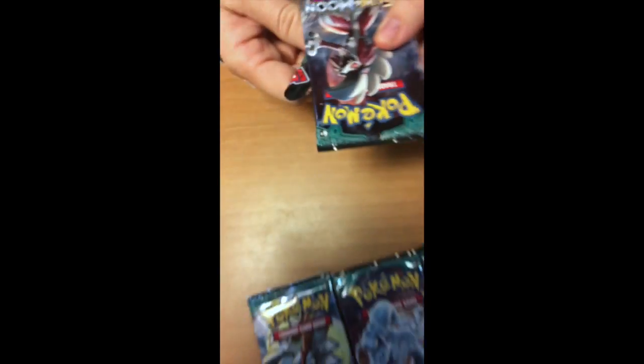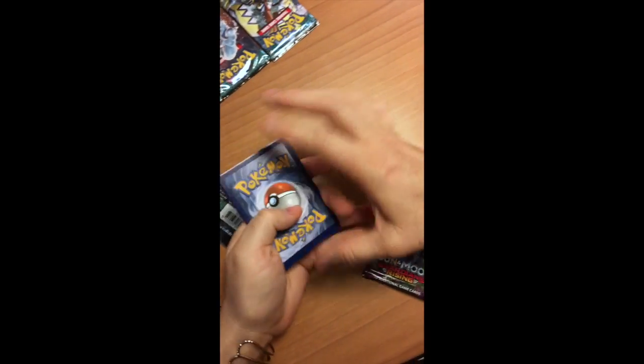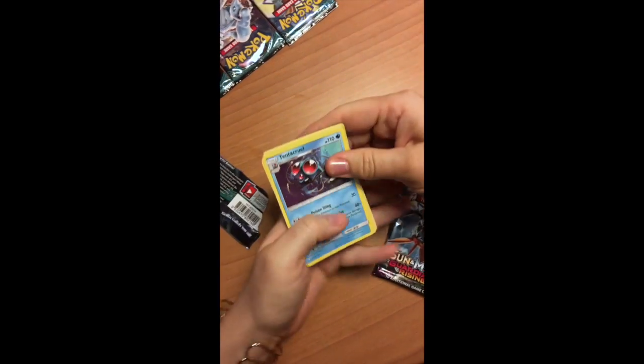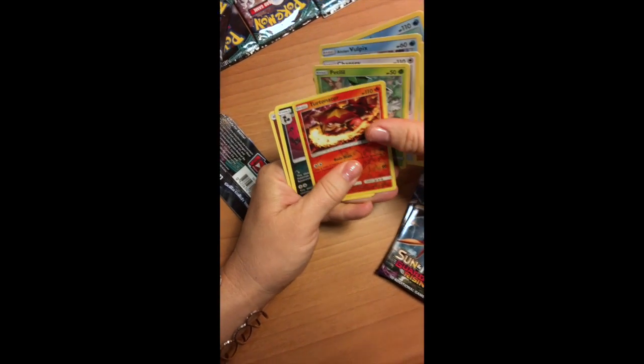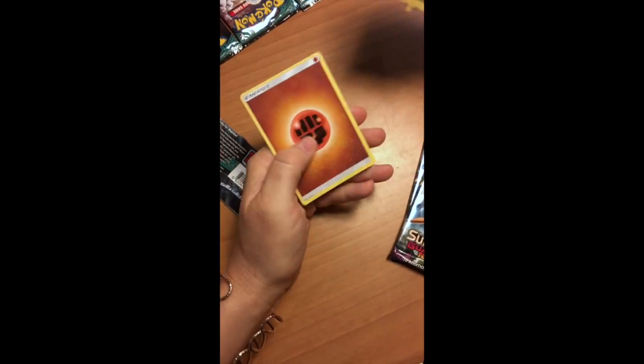Alright, so this is Mutinous Mewtwo here. I'm going to be opening — we've got a white coat. Tentacool — that's a lot of the parts now. Machop. Orbeetle. I got the Vikavolt GX and the Toxapex. Turtonator. Turtonator. Honchkrow.